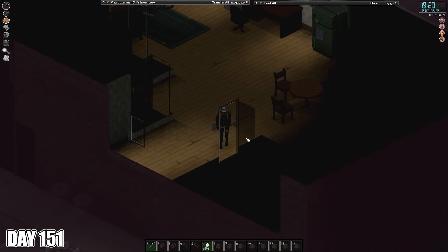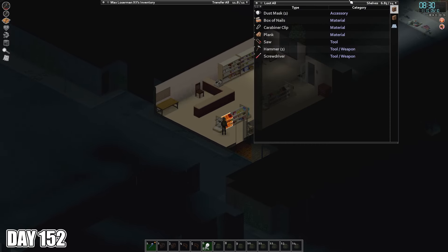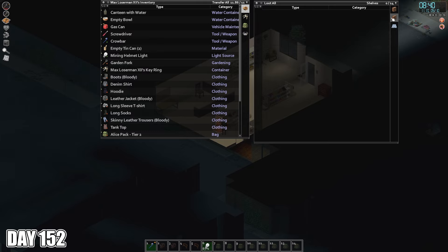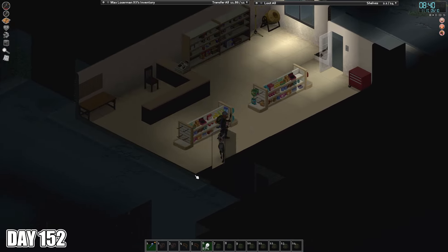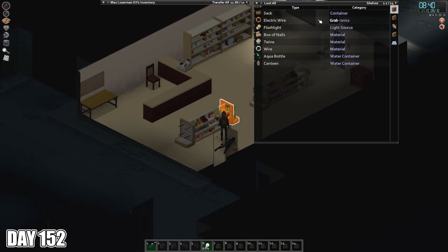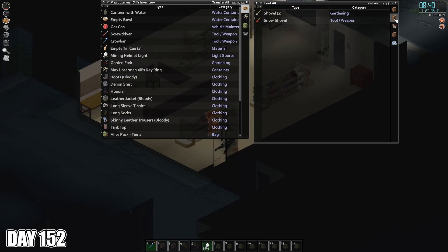I retreated to our safe spot in West Point for the night as it was too late to drive home. In the morning of day 152, I worked my way over to the hardware store in downtown West Point. The burn from the previous day had cleared the area enough that I could get in with minimal zombie interference. The hardware store was sadly not that great. I was able to source a few more boxes of nails and some wood glue, but all in all, it was a bit underwhelming.